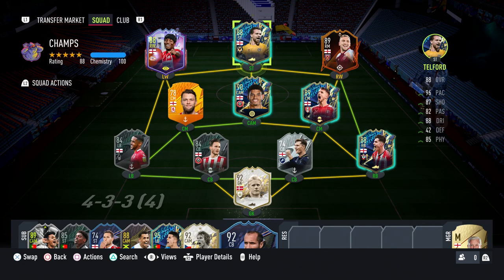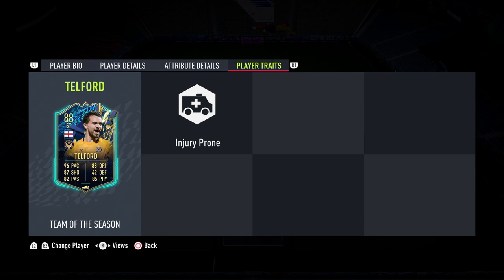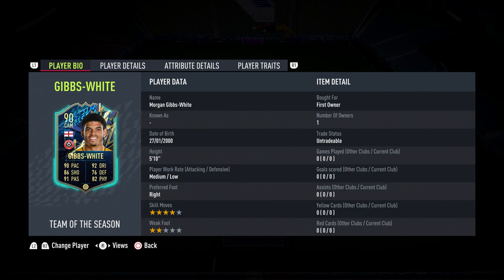Hello and welcome back to a brand new video. EA just released the EFL Team of the Season — not a full Championship one, but just the best of all the lower leagues in England. Telford is what I'm going to use: 4-star, 3-star. Looks to be a very, very good striker — high agility and balance, high pace. That's what we love to see.